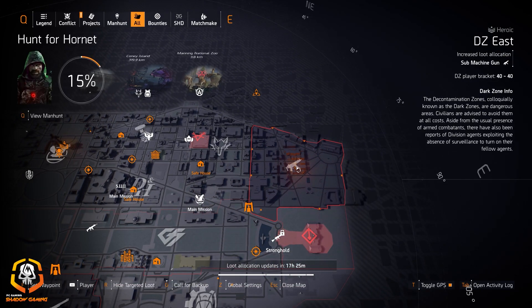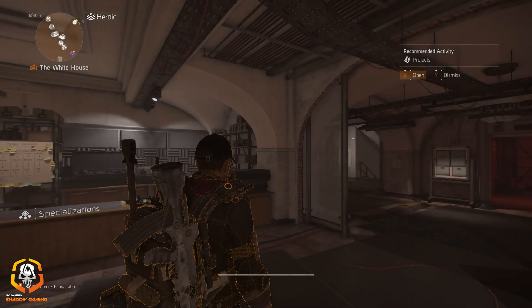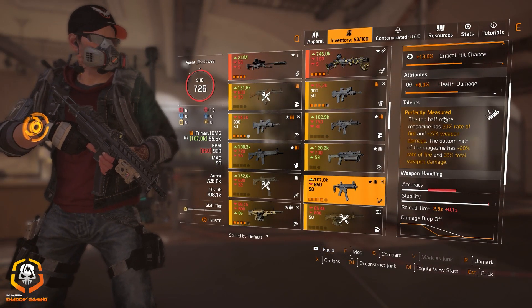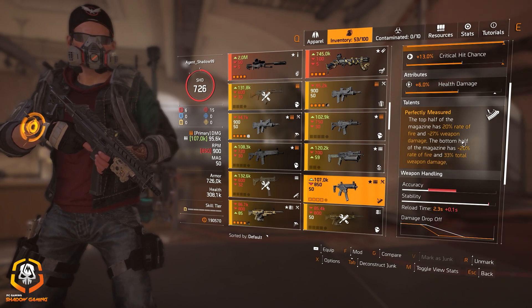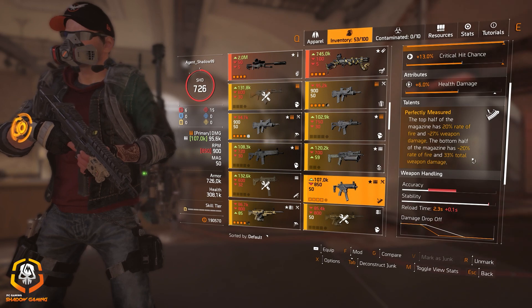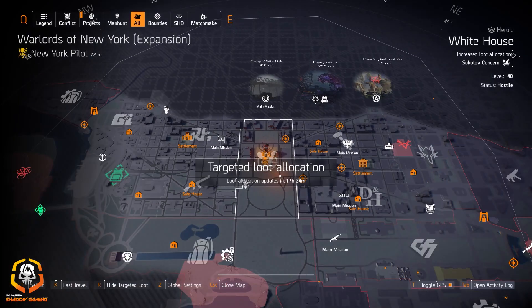The submachine guns at DZ East — you can farm for the Lady Death or you can farm for the Apartment. I actually have one I'll show you guys right here: Perfectly Measured, so the top half of the magazine has 20% rate of fire and minus 27 weapon damage, and then the bottom half has minus 20 rate of fire but 33.